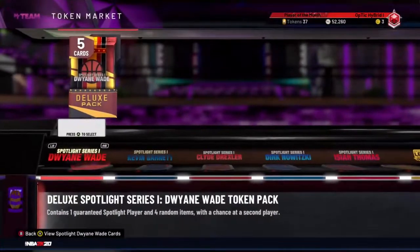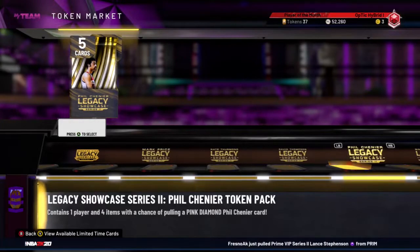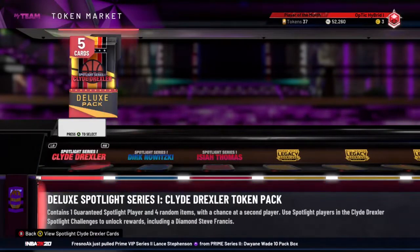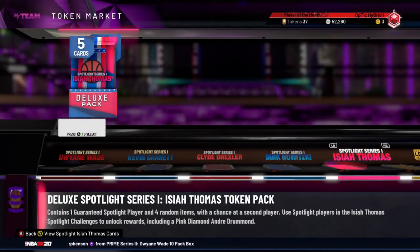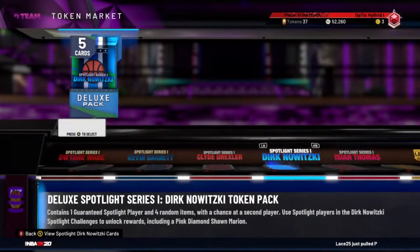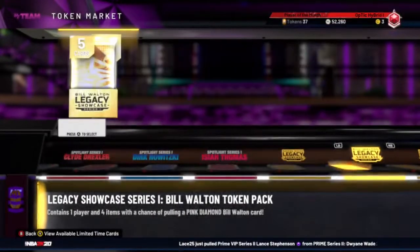In the token market, I'm gonna try to get — you can't get any spotlight Jimmy Lynn — so I'm just gonna go for one of these legacy players. Actually no, I'm going for a spotlight. No spotlight Kareem's either. We'll go for this to get Giannis, actually yeah we'll go for this. No, I'm gonna open the cheaper ones — I think these ones are cheaper. Who can we get?